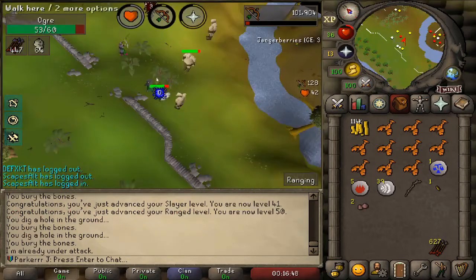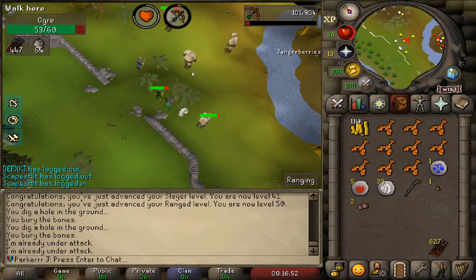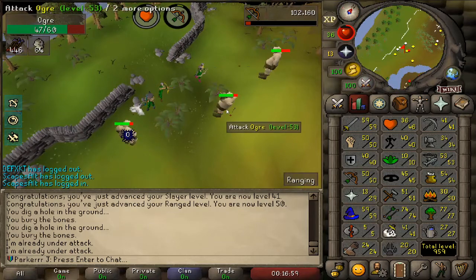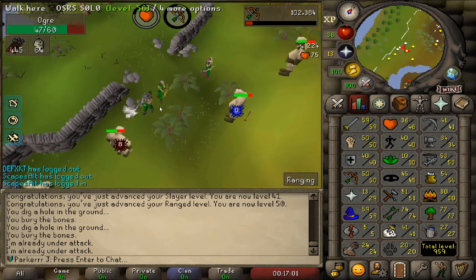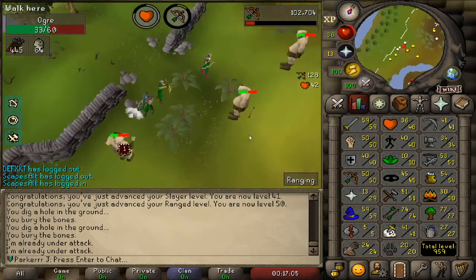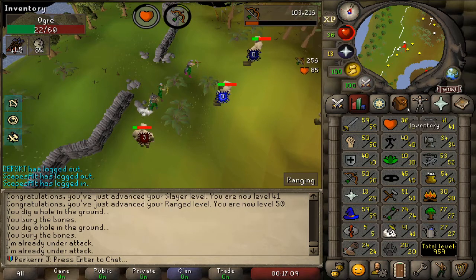I did just get 50 ranged - I missed the level-up notification because I kept getting attacked. 50 ranged means I can now use magic shortbows whenever I finally get them. I can see this guy is already using one. For now I'll carry on and I don't know if I'll complete this task before going back to woodcutting, but I needed a break from it.